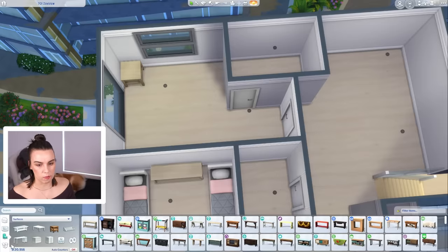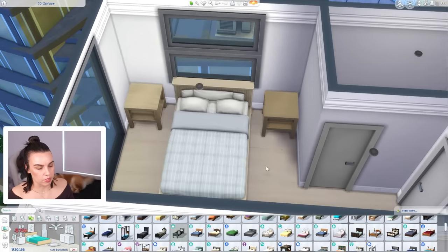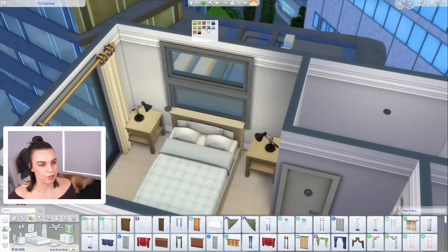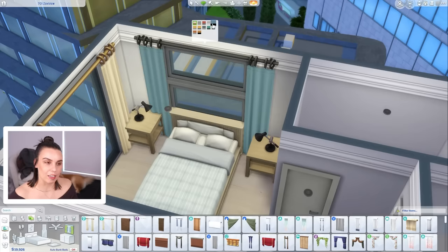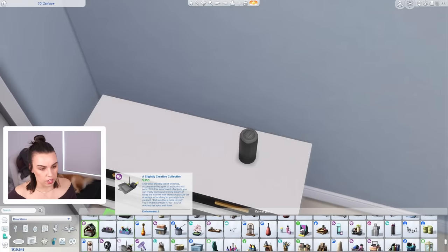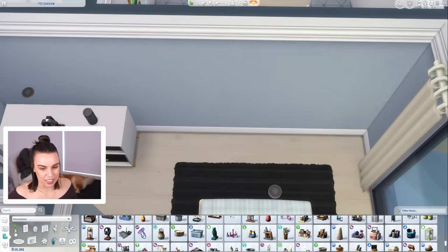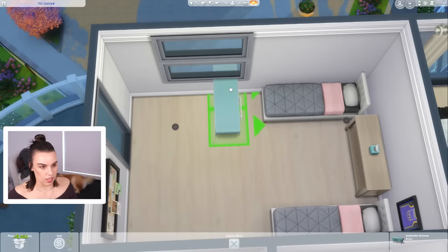Let's get the matching console table - it's still a similar vibe. They can share the one table and this one can go in the main bedroom. They have the same wardrobe and same picture on the wall. This is a really nice bed from High School Years - I don't know why I've never used this duvet cover before. I kind of want to give the furniture a bit of an IKEA vibe, because this family doesn't have high-earning jobs so it would make sense to have more affordable furniture. Since the Sim living in this room is a tech guru, we should put some tech stuff in like that speaker and maybe some headphones.